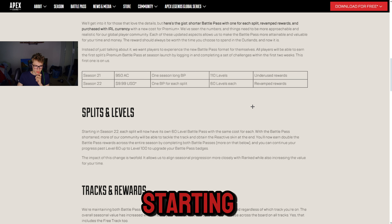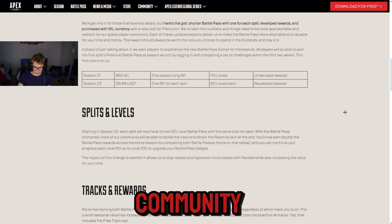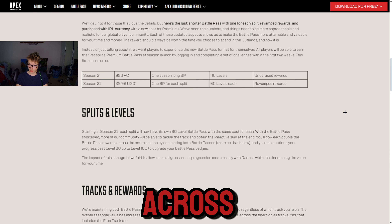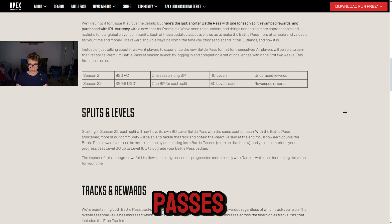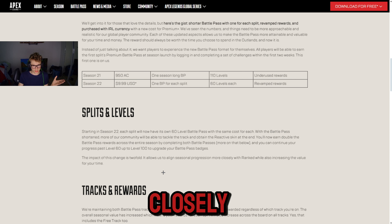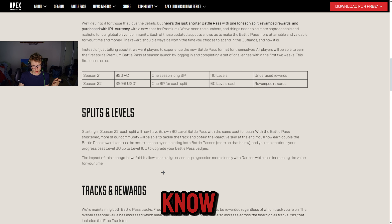Starting at Season 22, each split will now have its own 60-level Battle Pass with the same cost for each. With the Battle Pass shortened, more of our community will be able to tackle the track and obtain reactive skins at the end. You'll now earn double the Battle Pass rewards across the entire season by completing both Battle Passes. You can continue your progress past level 60 up to level 100 to upgrade your Battle Pass badge. The impact of this change is two-fold — it allows them to align Seasonal Progression more closely with ranked while also increasing the value of your time. Don't know about that one.